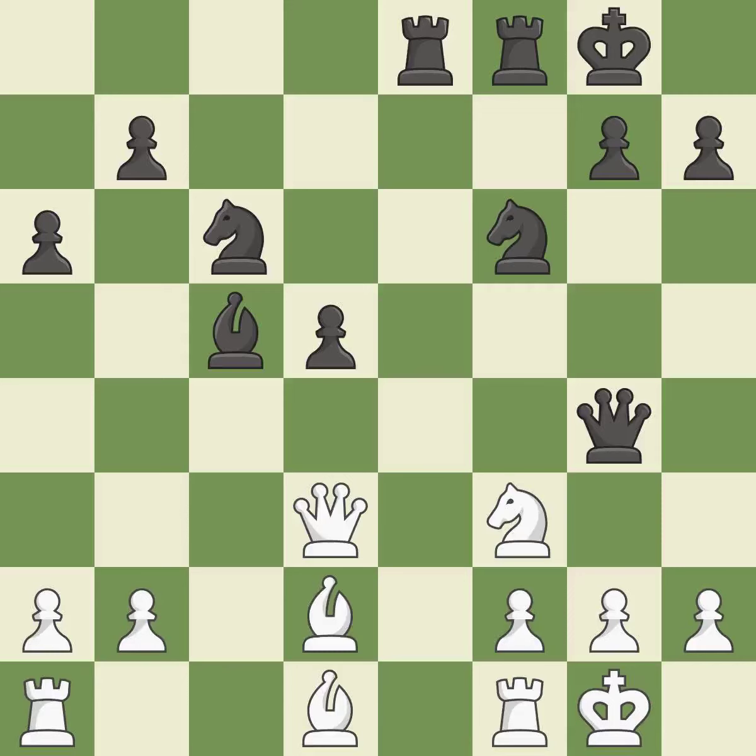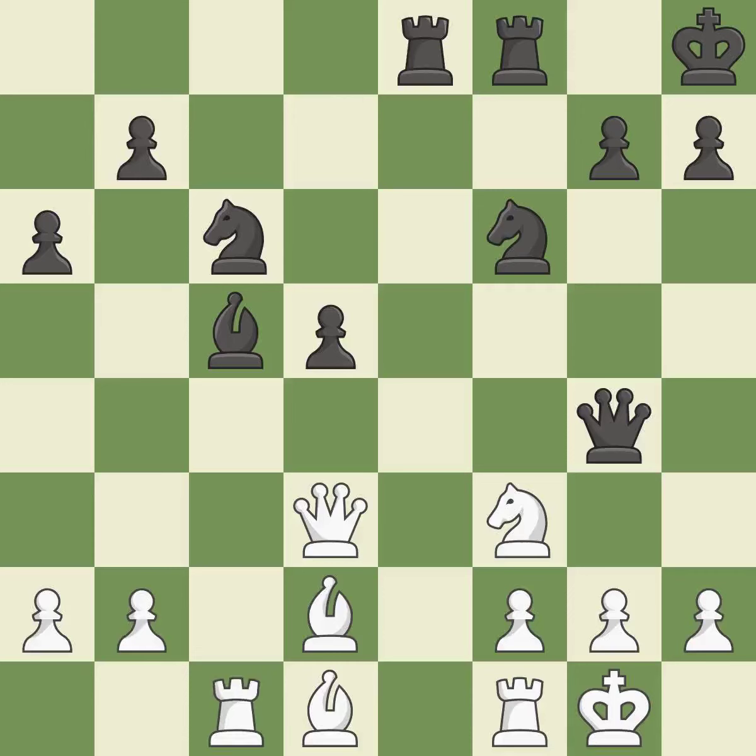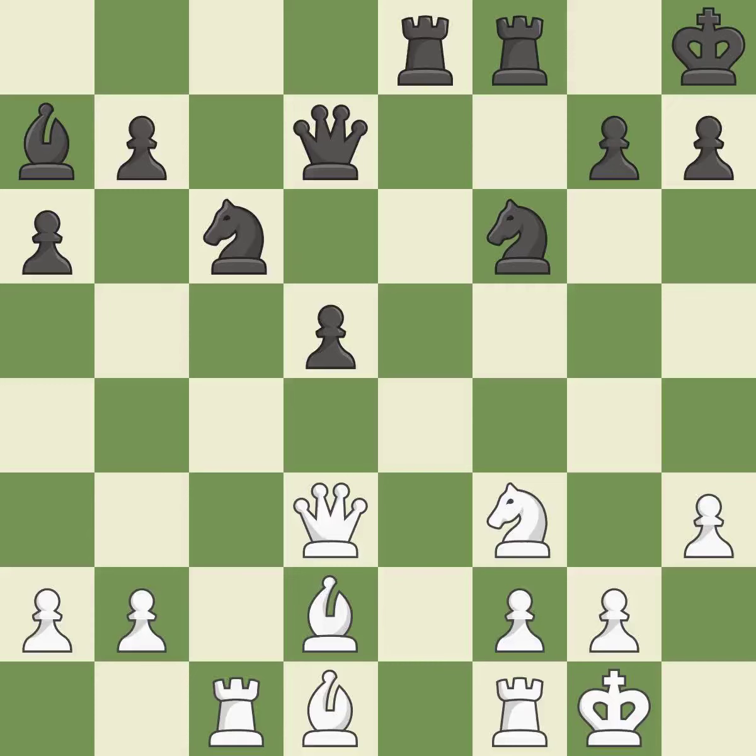This is a missed chance to offer an equal exchange of goods — it is incorrect. This develops a bishop off its starting square, getting it into the action. This threatens to take an open file with a rook. This ignores an opportunity to kick a queen — it is an inaccuracy. This overlooks an opportunity to defend a bishop that was under attack. This permits the opponent to win a tempo by threatening a queen — it is an inaccuracy. This overlooks an opportunity to reveal an attack on a queen — it is a mistake. This ignores a safer approach to moving a queen — it is incorrect. The rooks are linked by this, making it easier for them to work together in the future. This may succeed in winning a bishop.